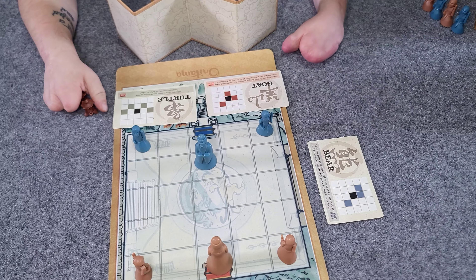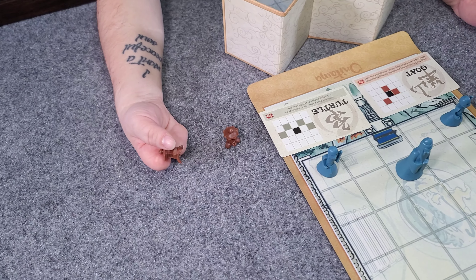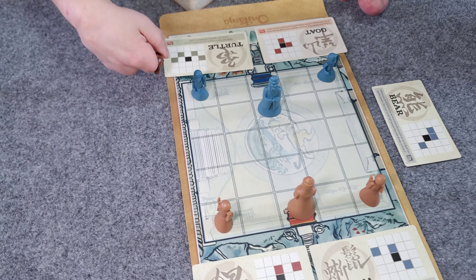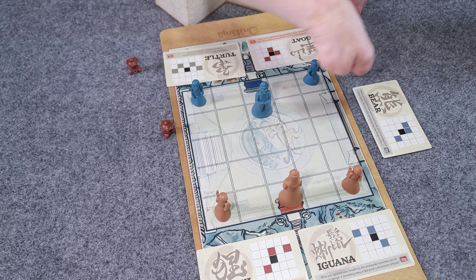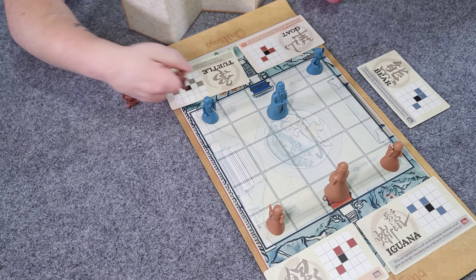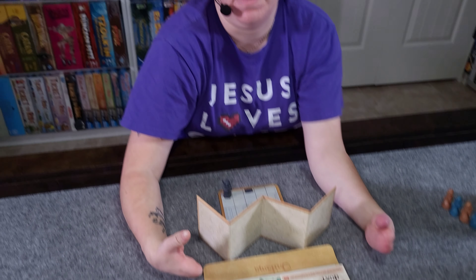Then, if I wanted to, to end my turn, I could use one of my two lanterns. You only get two lanterns per game, and if you use them both, then you just don't get any more. What you do to use a lantern is you put it along the edge of the board and you're trying to illuminate a row or column. For example, I could put it here and it would illuminate this row right here, or maybe here and it would illuminate this column. Basically, when you illuminate a row or column, your opponent has to tell you if their ninja is in that row or column. They don't have to tell you where, but they do have to truthfully answer, just so you have a little bit of information about where their ninja may or may not be on the board.